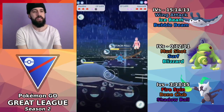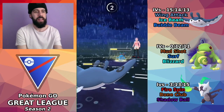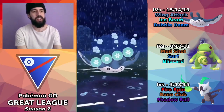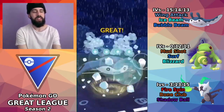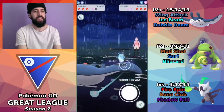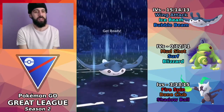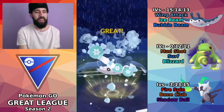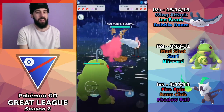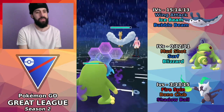I want to bring Azumarill low enough to the point where my opponent thinks they can take one more charge move, but it ends up being Ice Beam instead — and we maintain switch advantage as a result. Maintaining switch advantage against a team leading Azumarill is very important because it's very likely they'll have something weak to Marowak in the back, like Registeel or Marowak. We just barely got to the farm with Wing Attack and stored a bunch of energy — really good. Alteria comes in and I go straight for Ice Beam.